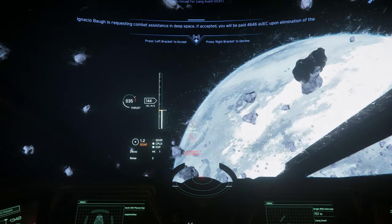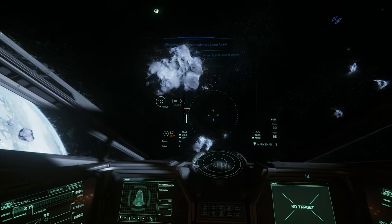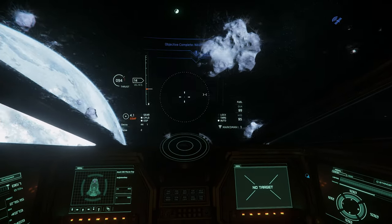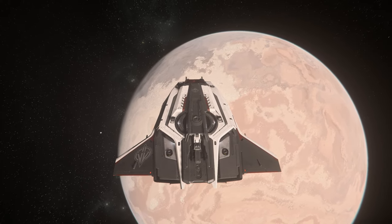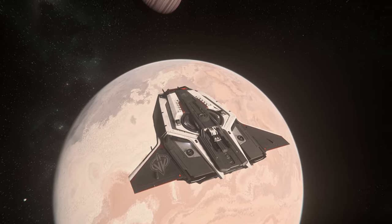Shields wise, the Pisces is a little vulnerable, offering only a single size 1 shield generator, and by default a stealth variant of it, so this isn't a ship you'll want to be taking any kind of sustained fire. But that's not dissimilar to other tiny ships, like a Merlin for example.